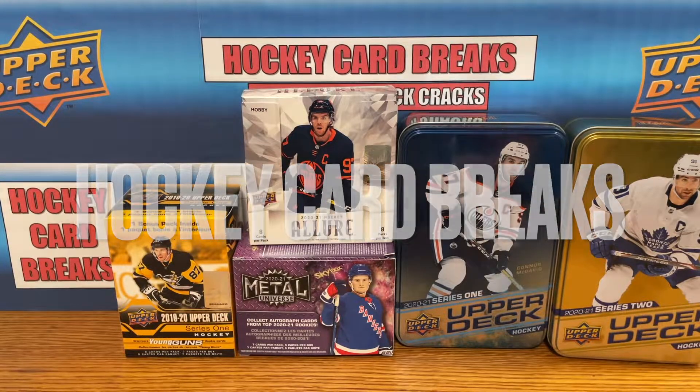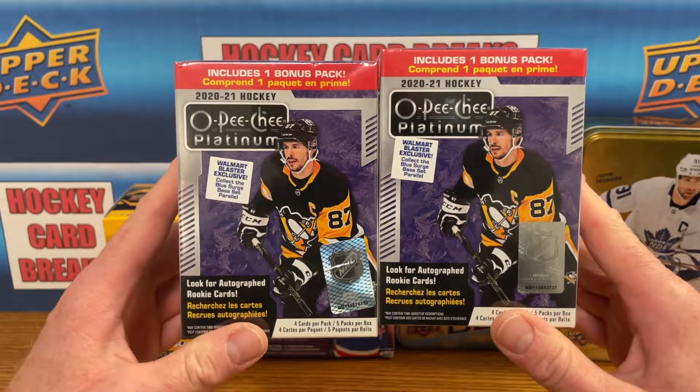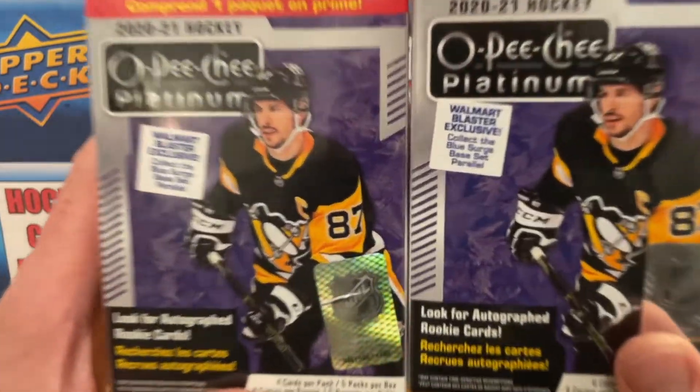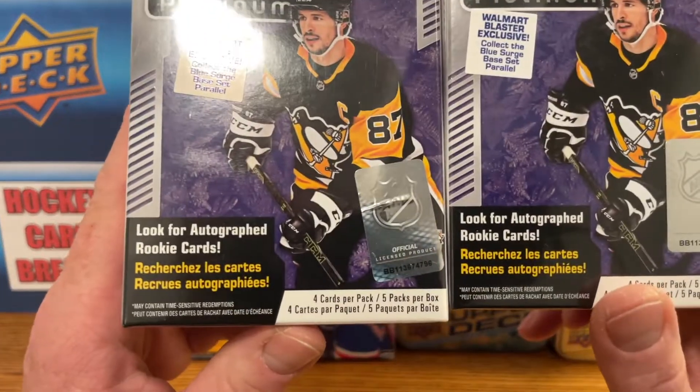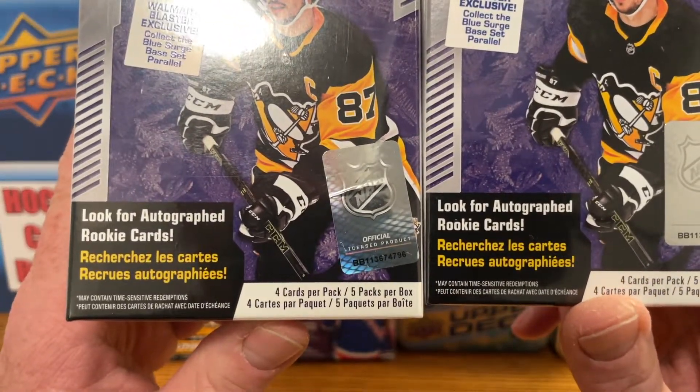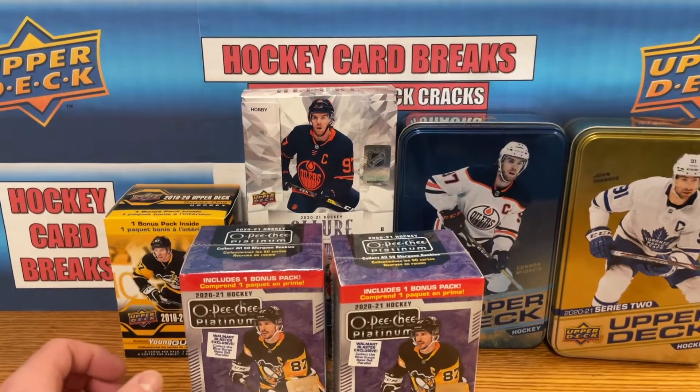Welcome back to hockey card breaks. Today we have two more blasters of Optic Platinum 2021 Hockey — these are Walmart blasters. We're looking for that blue surge parallel set in these blasters. We're getting four cards per pack, five packs per box, and we are going to get right into this break.